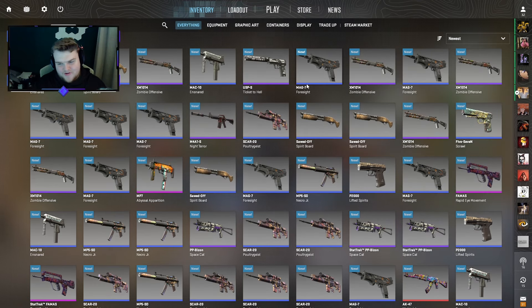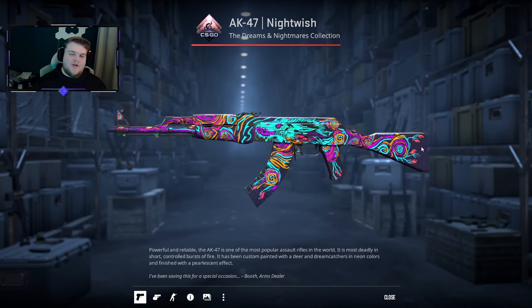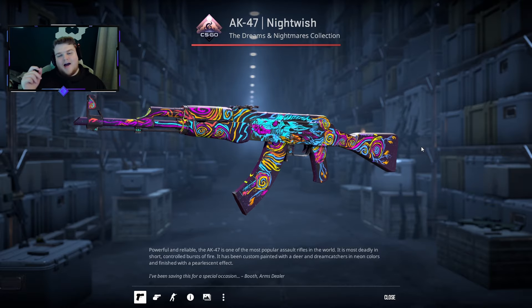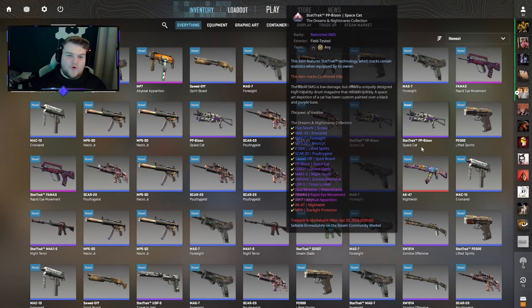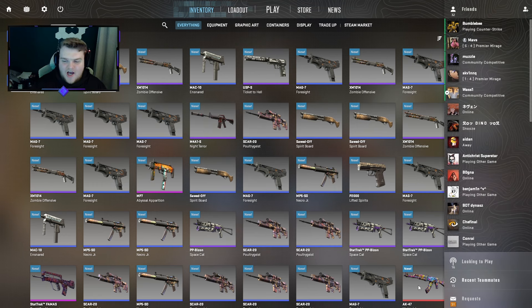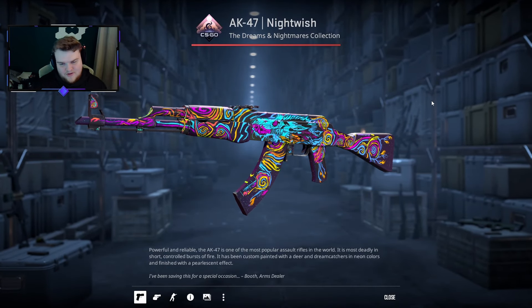For pinks we got three - two Pharmacies and an MB7 Abyssal Apparition. Not overall ideal, but that rounds off the video. If you guys have any name tag ideas for the AK-47 Nightwish, let me know in the comments below. Thank you guys very much for watching and for voting on the case. We didn't get a gold this time but we can always go again. Hit the like button if you enjoyed it, hit subscribe, and leave a comment for which case you want to see next. We'll catch you in the next one!